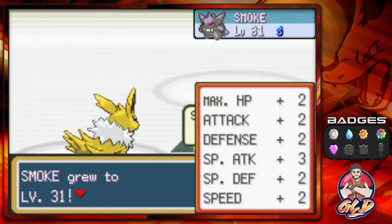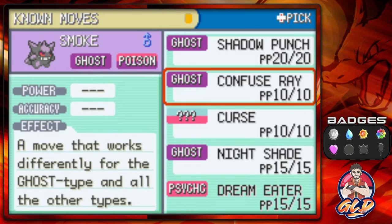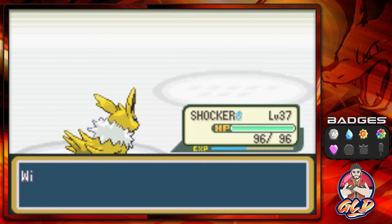Smoke is learning Dream Eater! Holy crap. So we're going to go with Confuse Ray right here, but later on I'm going to have to teach it Hypnosis so it can actually use the Dream Eater combination.